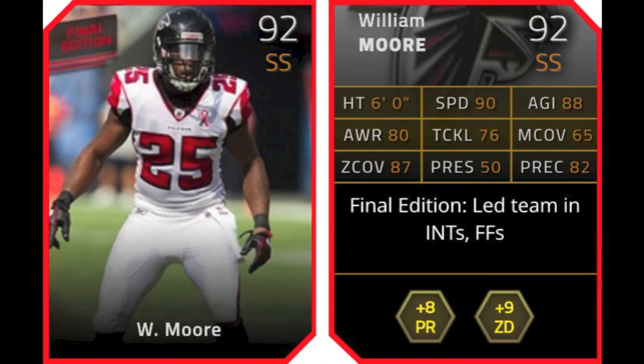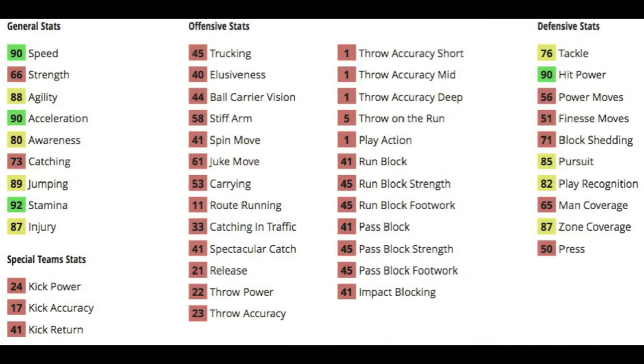William Moore is the next card, 92 overall strong safety for the Atlanta Falcons. He led the team in interceptions and forced fumbles on that weirdly terrible Atlanta Falcons team. He gives a pretty bad boost to chemistry with plus 8 to pass rush and plus 9 to zone defense. Not the greatest boost — plus 8 is really low at this point. I would have loved to see plus 10 or plus 11, but it is what it is.